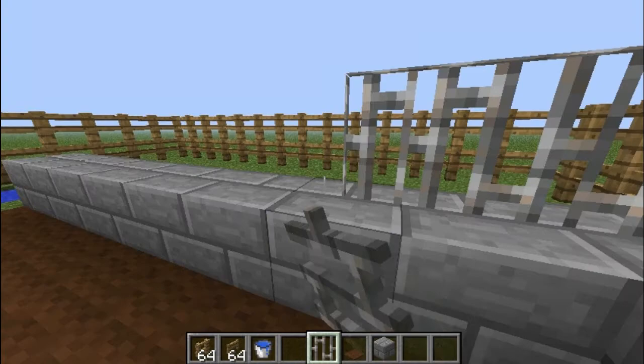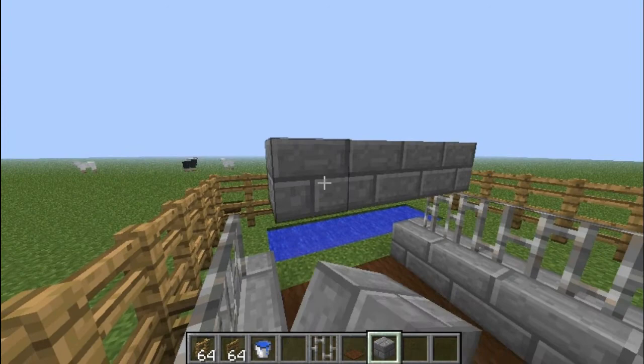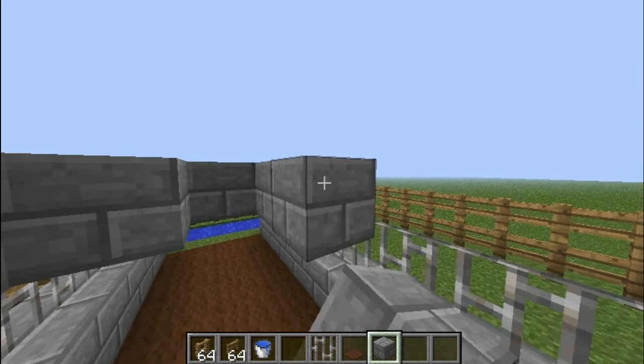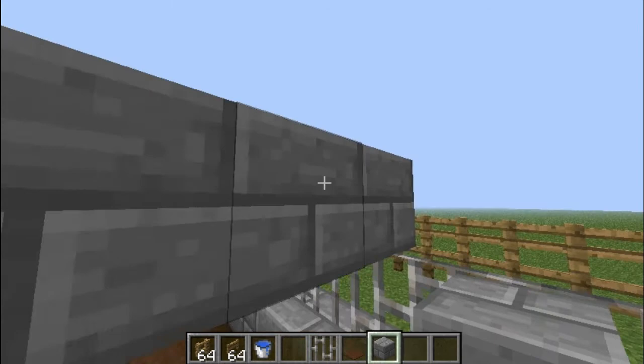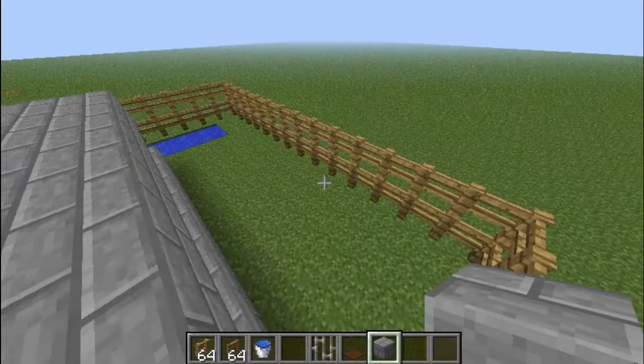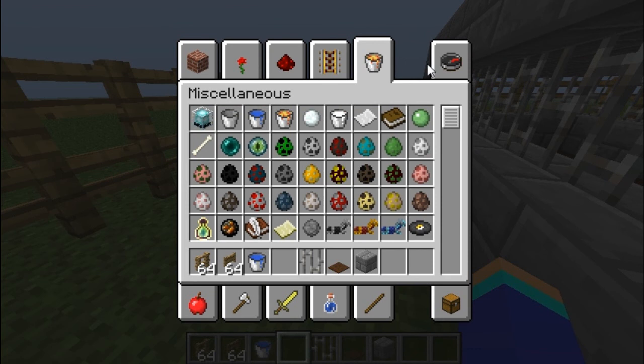Here we will do the iron bars just like this, and then spawn the pigs in a minute. I'm just trying to get this done because this episode is quite long really. Sorry if you can hear background noise - it's just my Xbox going off and everybody's trying to message me. This is looking cool, looking swag! They'll come in here for bedtime and they can have some grass - pigs don't need much.